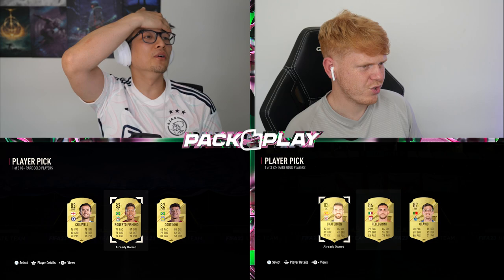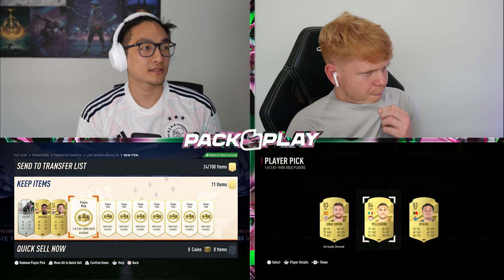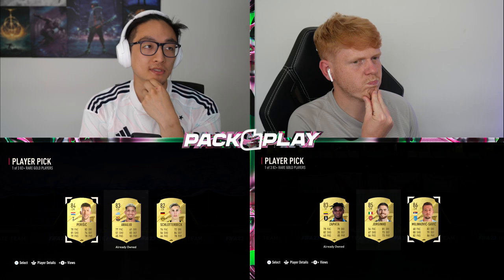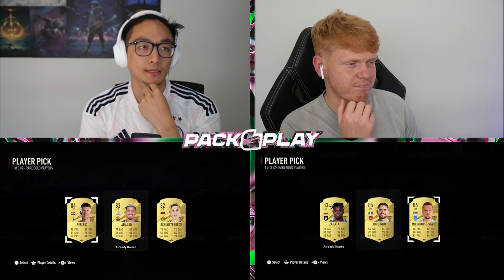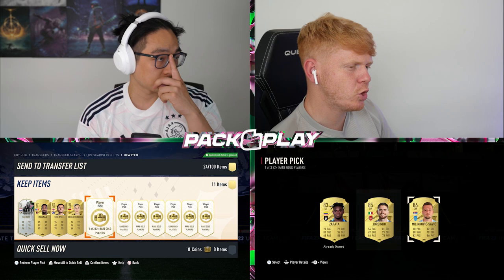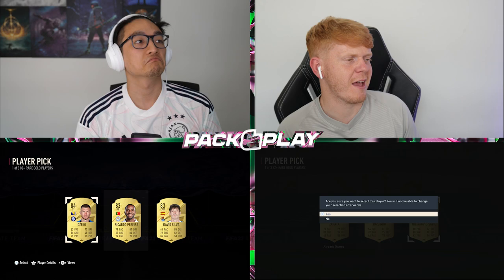I discarded Roberto Firmino — I don't have this card anymore. Does he have a special card? I don't think it's a very good one, I think it's like a Man of the Match. I'll take Pellegrini. Do I take Parasic, who's got an upgrade, or Araujo or Schlotterbeck, who've also got upgrades? I'm going to take Schlotterbeck because I don't have Araujo's SBC card. I've got a choice of Zapata, Jorginho, and Milinkovic-Savic. I don't have the TOTS Milinkovic-Savic — I've got the Shapeshifter keeper, but it's not the same player.